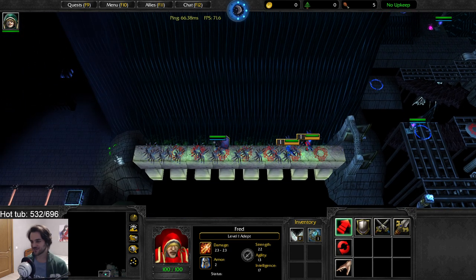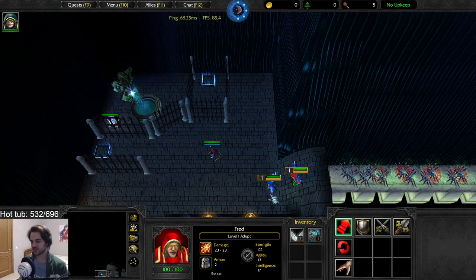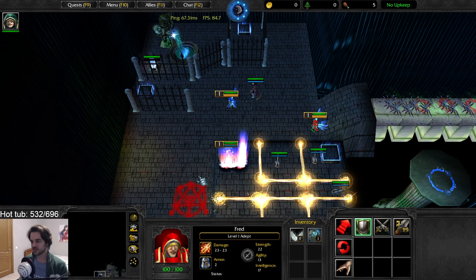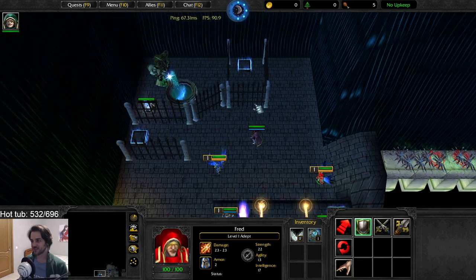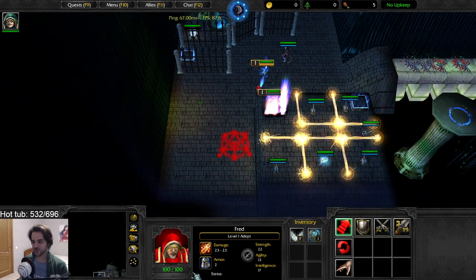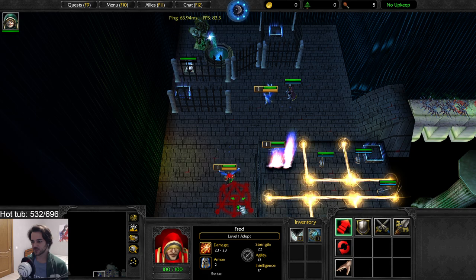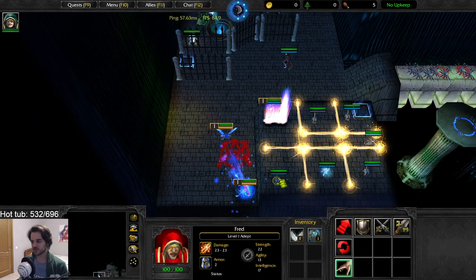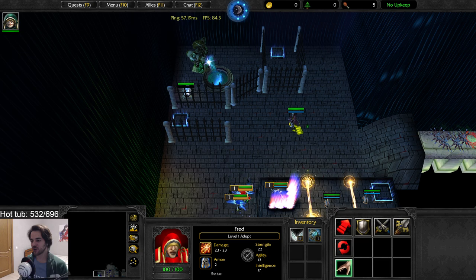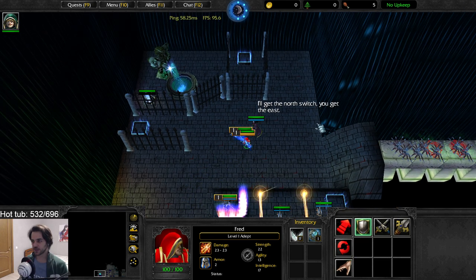One of us needs to sacrifice. You go to that thing — they teleported both of us again! Never mind. We need to interact with the guy maybe first. I'll get the north switch, you get the east.